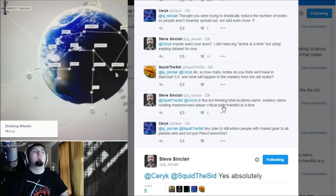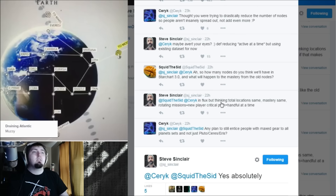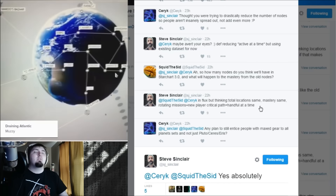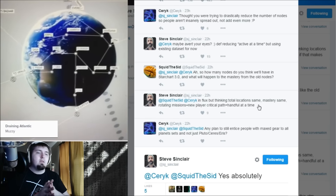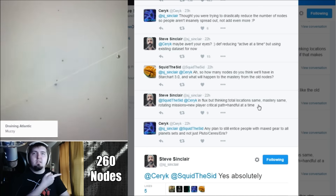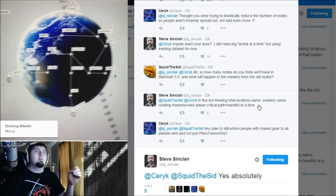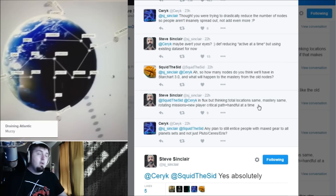Here's one thing that he says that I'm pretty worried about. He says in response to a question about how many nodes and what will happen to mastery from old nodes: thinking total locations the same, mastery the same, rotating missions, and new player critical path. This is worrying because you'll have the same total locations — we've got roughly 280 nodes I think — and tons of those are unpopulated. Rotating those in and out, unless there's some special mechanic around that, is not going to be that useful. It'll just make it so players that want to complete their Star Chart can't complete it whenever they want, making it restrictive.